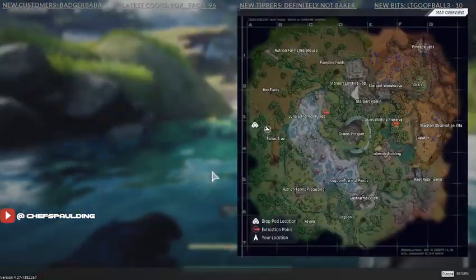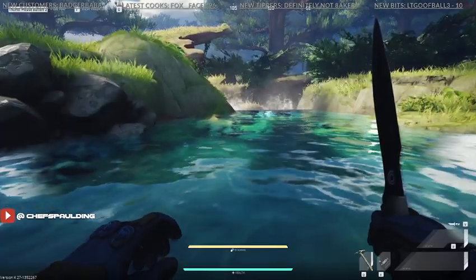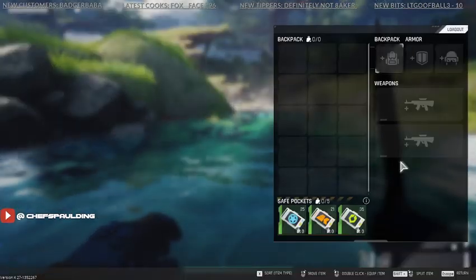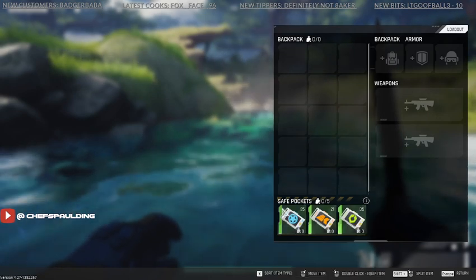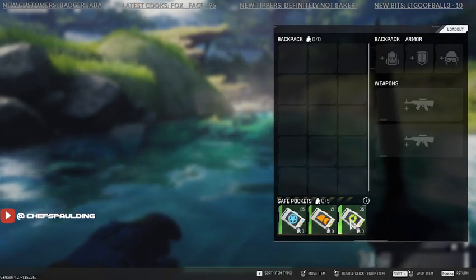If you look at locations right here, I am on the hard map. If you look at the inventory, I have no backpack, no weapons, no helmet, no nothing. I'm just using my safe pocket. I do have my scripts in here, but it doesn't use any weight.